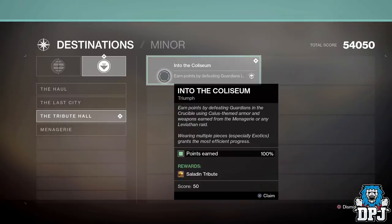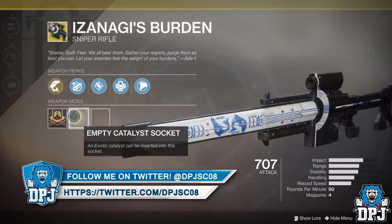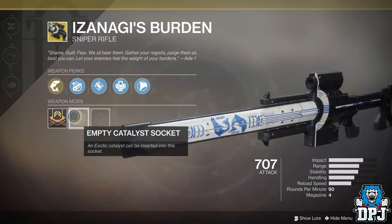We know Bungie sometimes messes up in terms of things being added into the game that weren't supposed to be there yet. We've seen it in the past, and I believe the catalyst for Izanagi's Burden is one of those things — hence why it's been removed from sight.